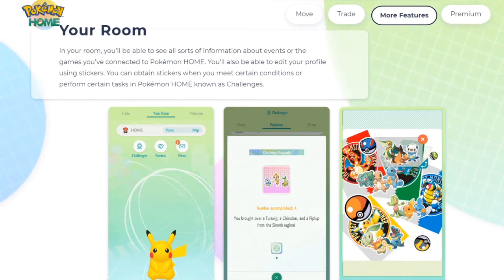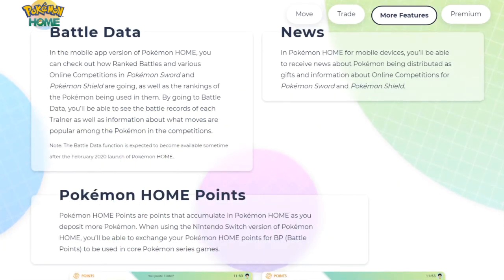Battle Data: in the mobile app version of Pokemon Home, you can check how ranked battles and online competitions in Pokemon Sword and Shield are going, as well as the rankings of the Pokemon being used. You'll also be able to see the battle records of each trainer and information about what moves are popular in competitions. The battle data function is expected to become available sometime after the February 2020 launch.